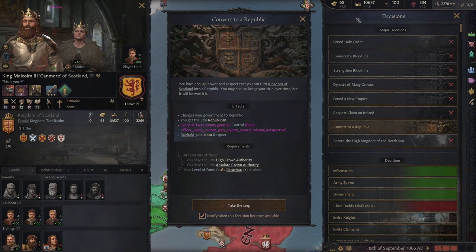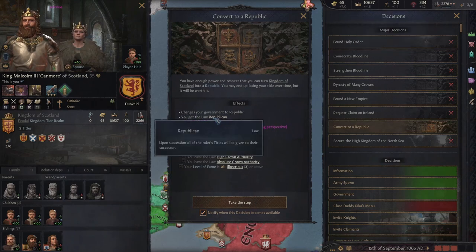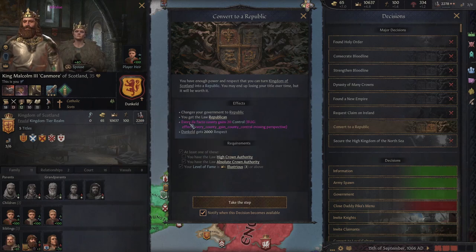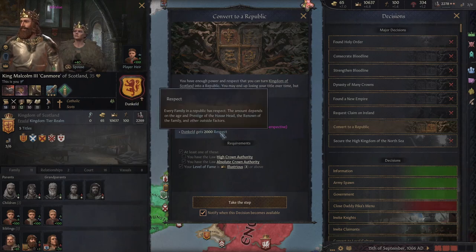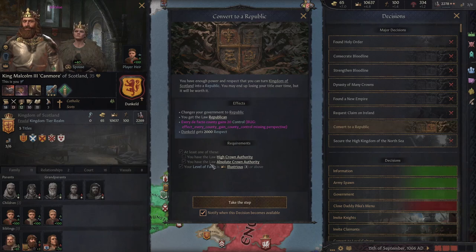Ignore the purple writing, that's just because I'm in debug mode so I can give myself the prestige. Doing this, you get the law of republican, so that means all your titles will go to your heir. Also, every de facto county gains 20 control, and your house gains 2000 respect. I'll go more into respect in a minute.